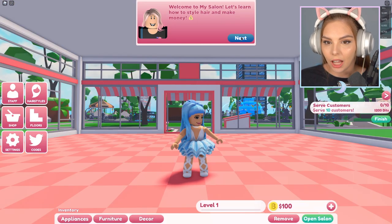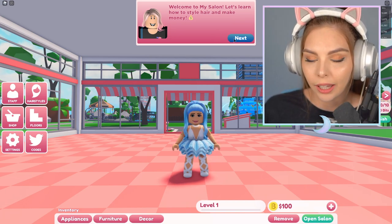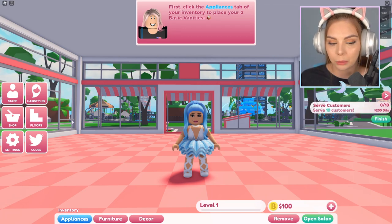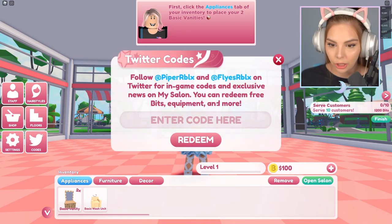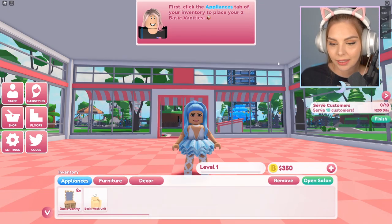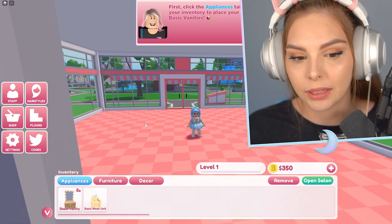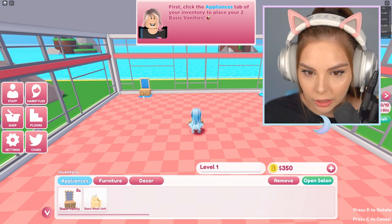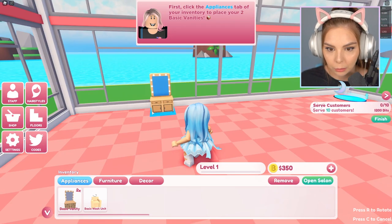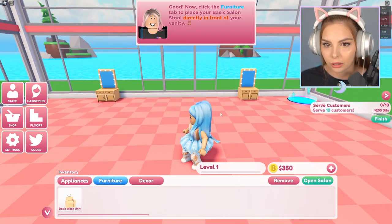This is overwhelming — there's a lot to look at here. So let's just start by reading: 'Welcome to my salon. Let's learn how to style hair and make money.' Okay, so we go to appliances. And before we get started, I'm gonna use the code 'sister squad' — yay, I got some bits! Click the appliances tab and place your two basic vanities. I think this will look gorgeous — I want my vanities over here.